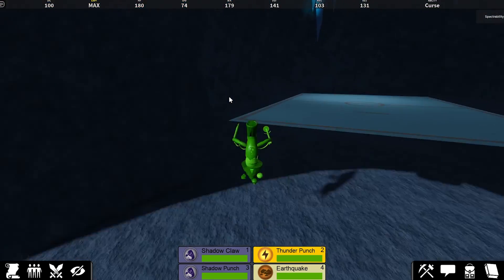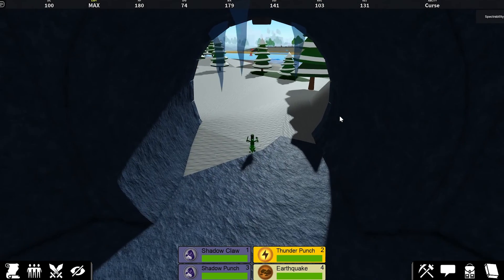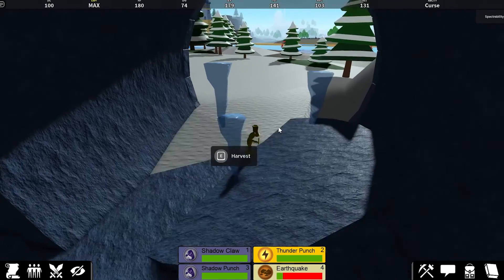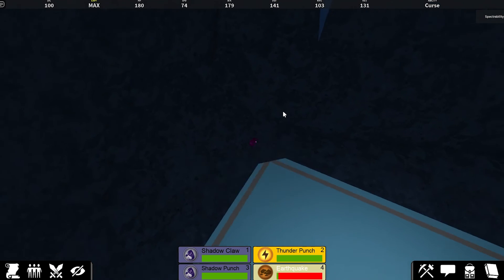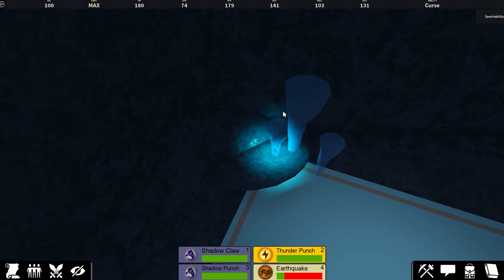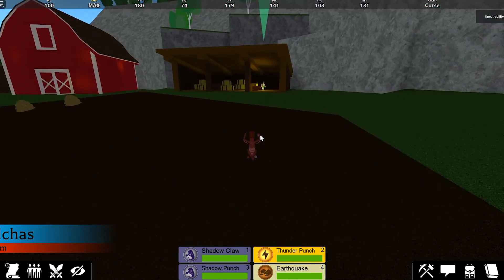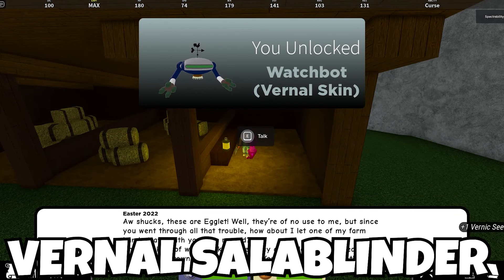For the cyan egg, it can be found inside of icicles. We need to go over to the ice area where the icicles are and use earthquake or roar or something. Some of the icicles will have the little egglet in them, so if you just keep dropping them down long enough you'll eventually find them. Now we've got all the eggs — let's go over to Montana and she will give us Vernal Watchbot.